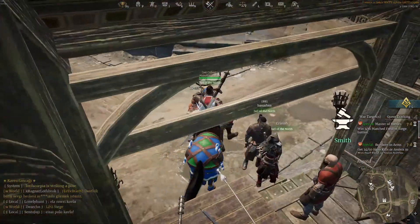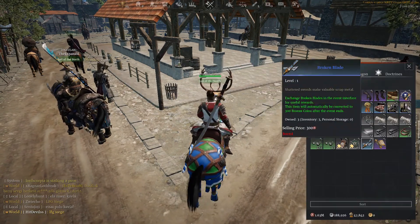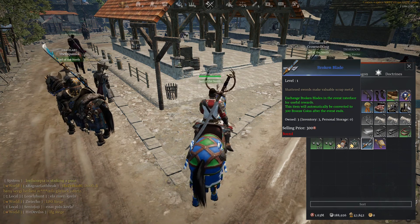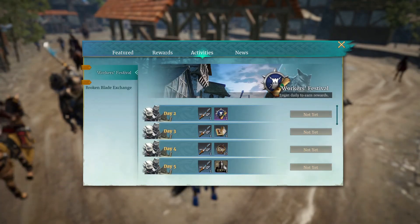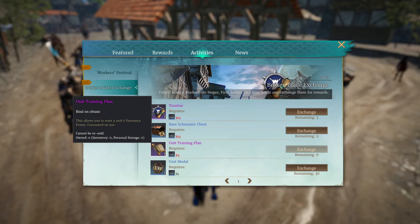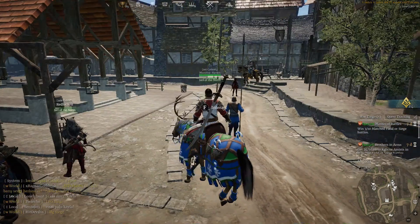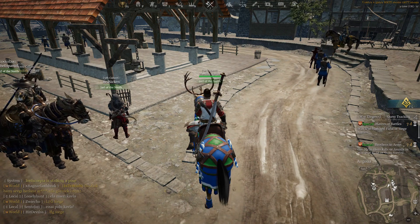One last thing: they've added new events and you can get the item Broken Blade from them — it's available for about another two weeks. To use it, press O or click Activities at the top of the screen, then go to the Activities tab and find Broken Blade Exchange. You can exchange them for materials. I recommend getting the rare schematic chest first, then the rest is your choice. If you enjoyed this video please leave a like, and if you have any questions ask them in the comments — see you next time!